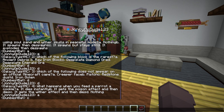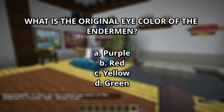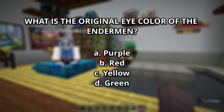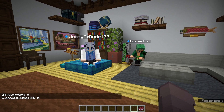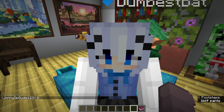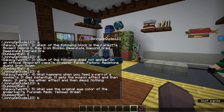Question 5: What is the original eye color of the Enderman when it was first released? A, purple. B, red. C, yellow. Or D, green. One of you is correct — it's Edison. Wait, actually it was green. None of you are correct — the original eye color was green.